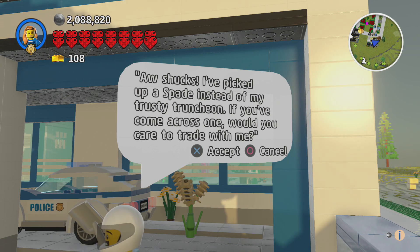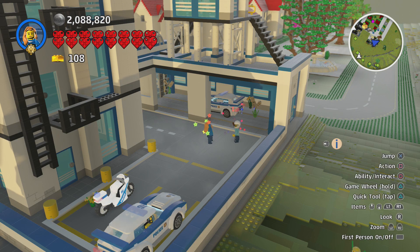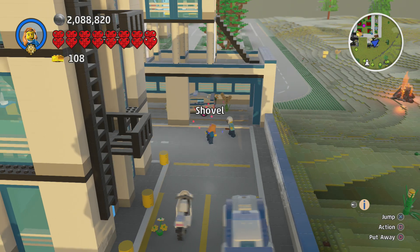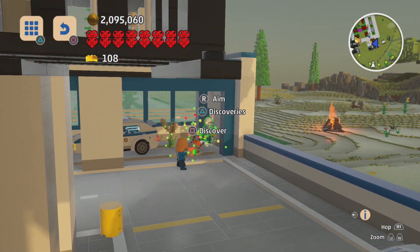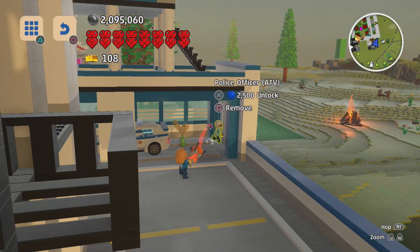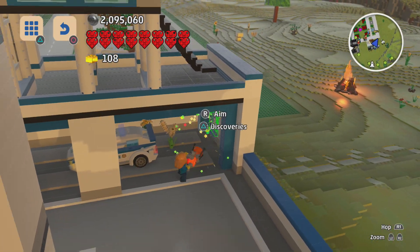If you come across one, would you care to trade with me? I actually think I have one. Here's your truncheon. This guy is some kind of police officer with a cool helmet. Let's go ahead and check you out — you are a police officer ATV. Whoa, where is there an ATV? Let's discover that. There's a little door over here — I like these little doors, they're cute.